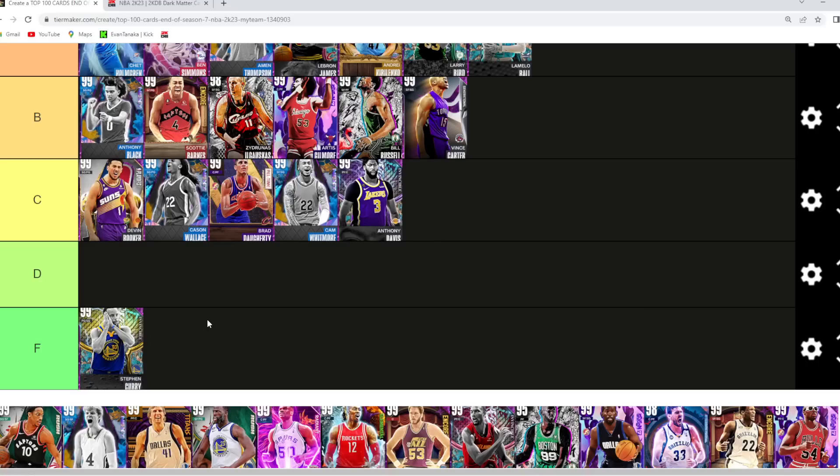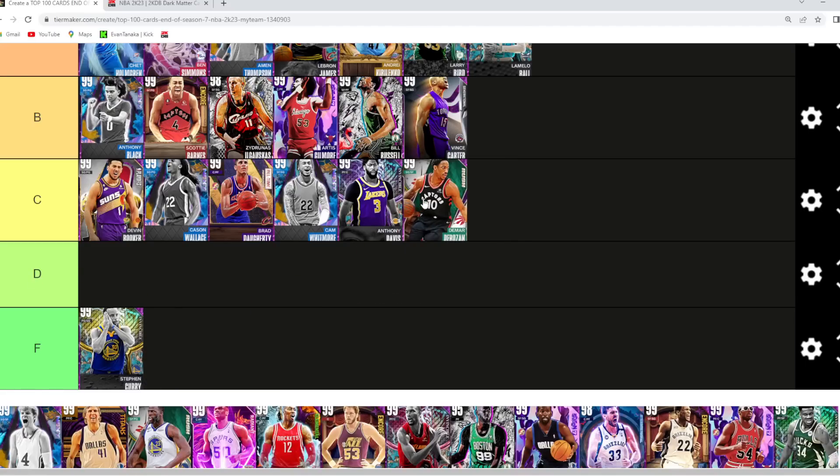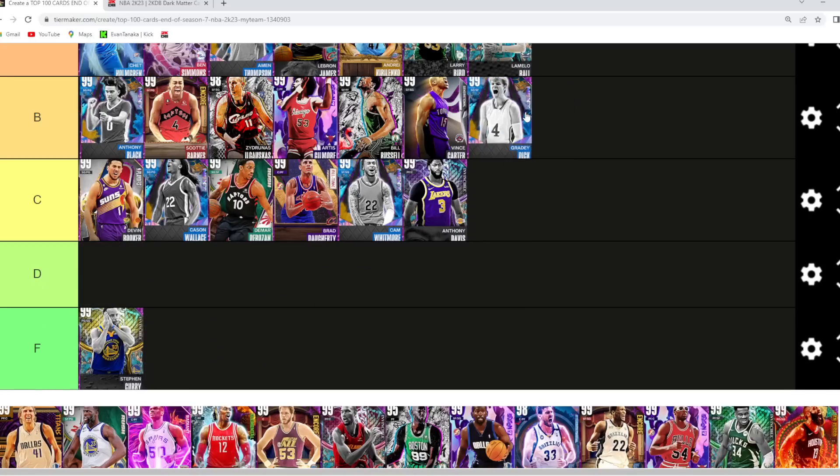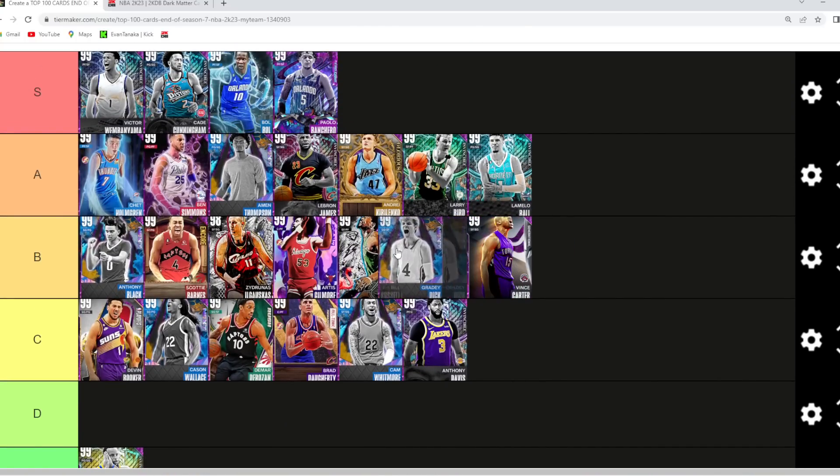Steph Curry has got to go in F tier. Don't hate the card — I think he's really fun to use and a great offensive point guard, there are just so many other great cards in the game. DeMar DeRozan I'm gonna probably go C tier — like a step below a Vince Carter or Big Z at that shooting guard position.